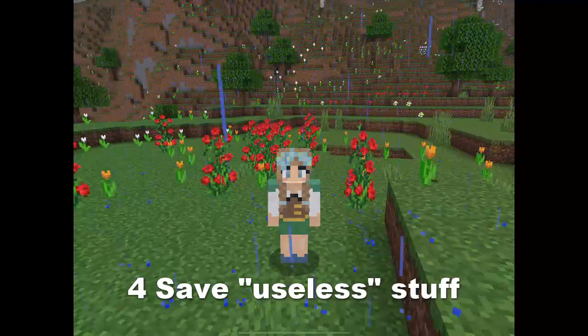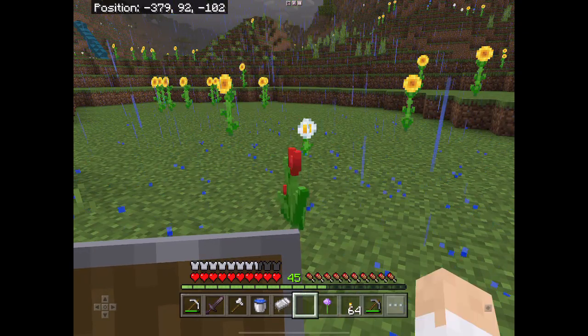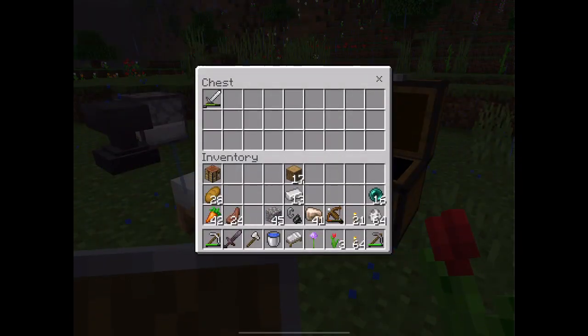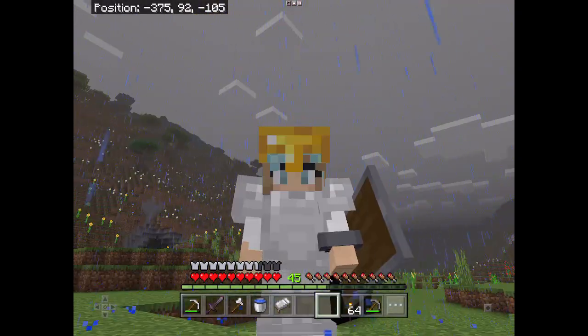Number 4: Save the so-called useless stuff. Instead of throwing it out, pick it up and store it in a chest. You never know when you might need it. For instance, these flowers can be used as dye.